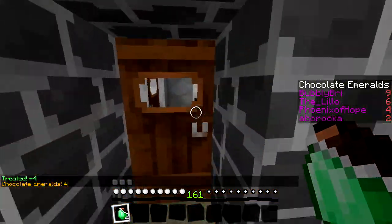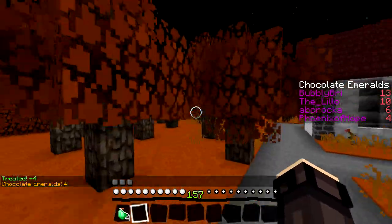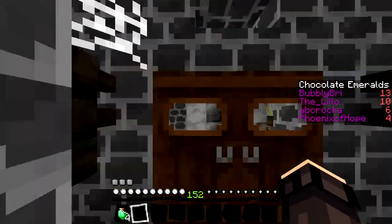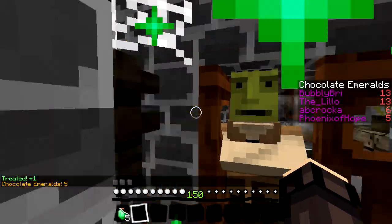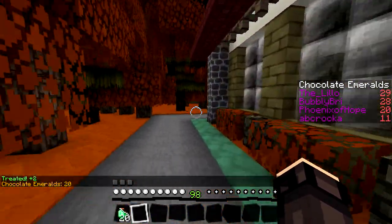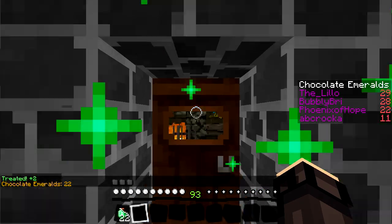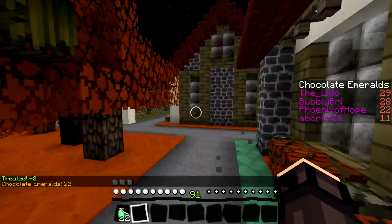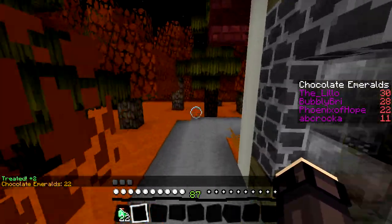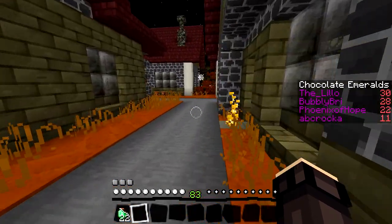I got two chocolate! Trick or treat — are they only for certain doors? There's little particles I think. That was a trick, oh no! I'm gonna run over here, I haven't been over here yet. I don't see any particles. Is that a door? I'm just running into the side of buildings!